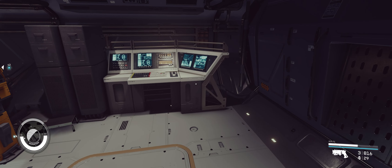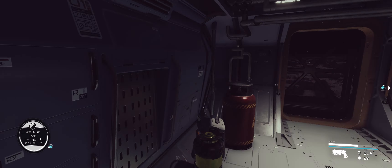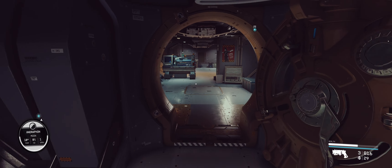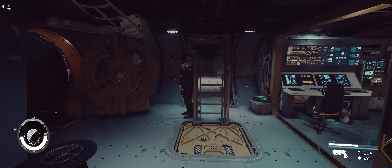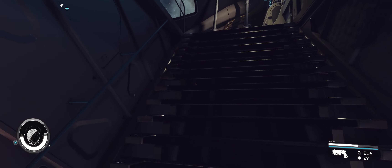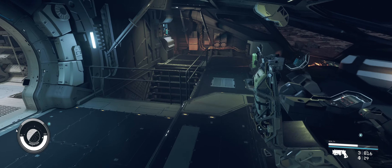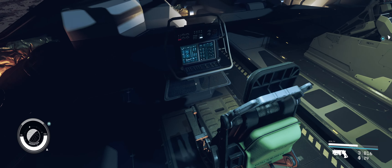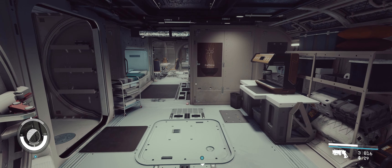It looks like a place where you should be able to hang things but can't actually store items there. This is the port side of the ship — we already saw the starboard side. Now let's go upstairs. Either side works. There's a jump seat, the main pilot seat, and another jump seat. Straight back is the captain's quarters.